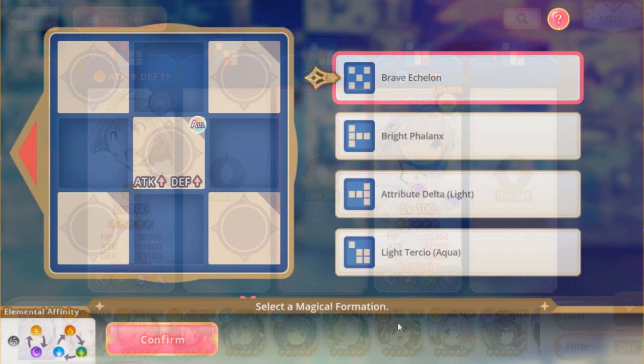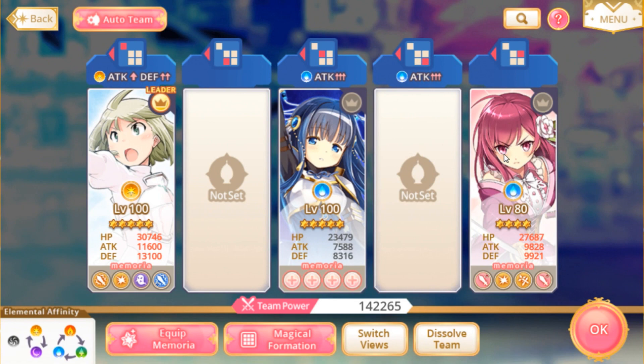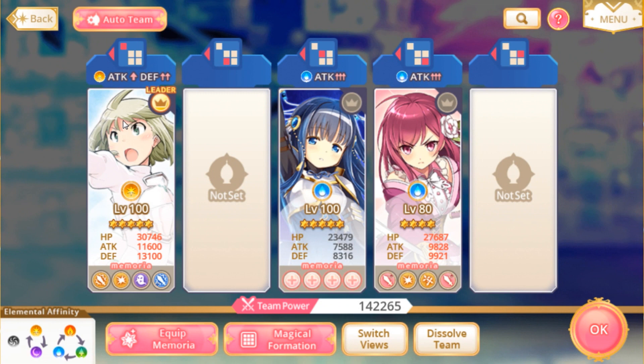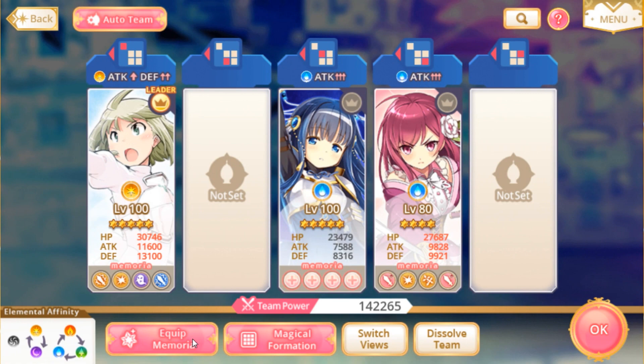This is a team you're gonna see quite often — either a strong dark attacker or a good strong light or dark unit with four slots, probably a TAR or a Madokami once she comes. And once Nanaka gets uncapped — Nanaka is probably the strongest non-natural four-star in the entire game, the strongest two-star and three-star in the game. She doesn't have an uncap yet but she'll get one in a few months, and once she does everyone's gonna run her because she's actually broken. So you're gonna see teams like this a lot.